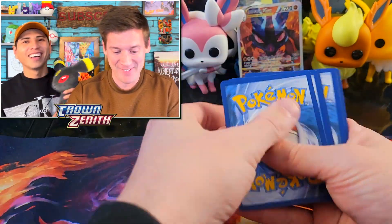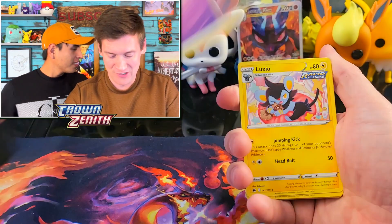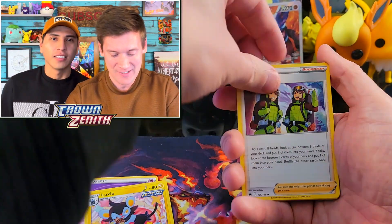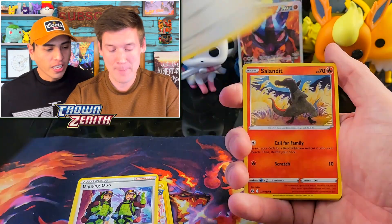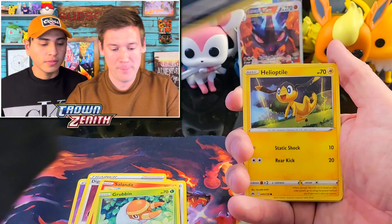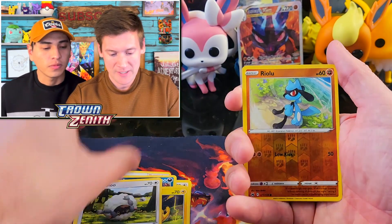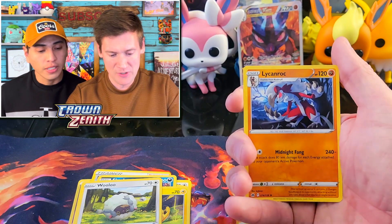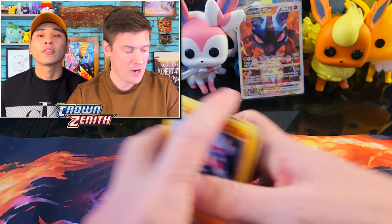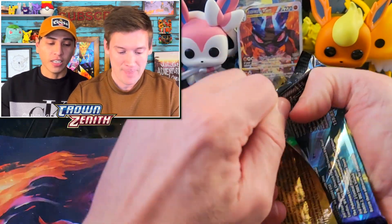I see an Umbreon hiding — we picked that up while shopping for this. Luxio, Digging Duel, Shaymin, Salanted Ribbon, Scrope, Helioptile, Riolu. First pack was a dud. Hopefully it'll be the only dud we have in this entire video. We did not start good.